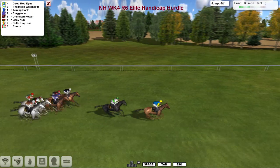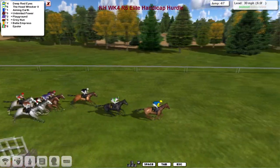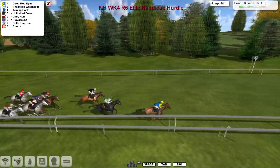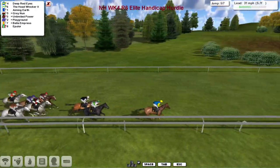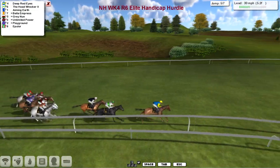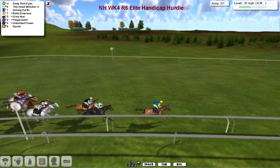That was the fourth flight. They've got just three more to take. Deep Red Eyes leads from The Head Wrecker in second, Aiming Earth third, Playground fourth, Unlimited Power fifth, then Gray Nun, Bella Empress, and finally Epilor. You wouldn't rule anything out just yet. Six furlongs to go with Deep Red Eyes in the lead — three flights of hurdles still to negotiate. Then comes The Head Wrecker, then comes Aiming Earth in third, the rest virtually in a line as they swing towards home.